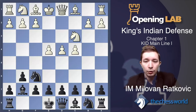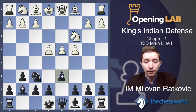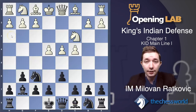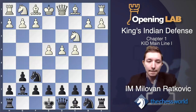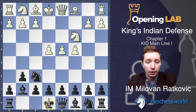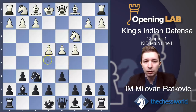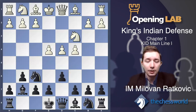What should black do in this moment? Definitely d6. Once white plays e4, black should reply with d6. Why is this move important? First of all, we open the diagonal for the light-squared bishop, and at the same time we prevent e5. Some players who play the King's Indian Defense castle immediately and allow e5, but I think d6 is the better move order because e5 cannot then be played. d6 has to be played sooner or later, so why not play it immediately.